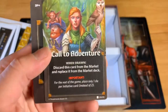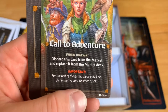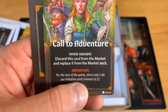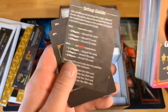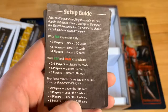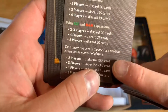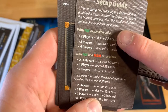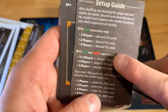There's also a Call to Adventure card — when drawn, you discard it from the market and replace it, and for the rest of the game you place only one die per initiative card instead of two. That must be a new mechanic in this expansion. On the back is a setup guide showing how to configure the game multiple ways — just Fiends and Familiars, or Fiends and Familiars combined with the Monsters expansion.